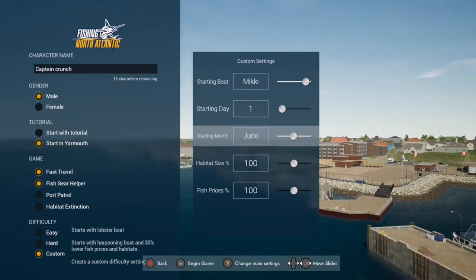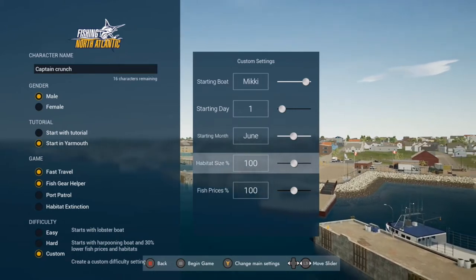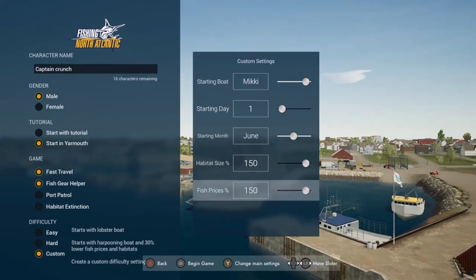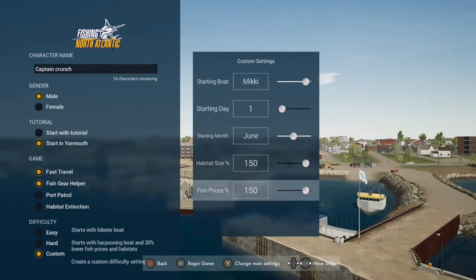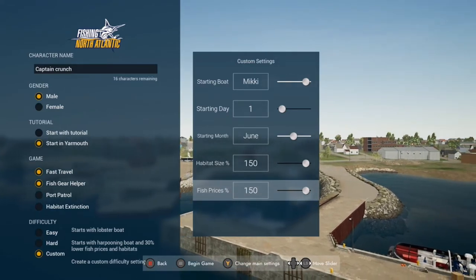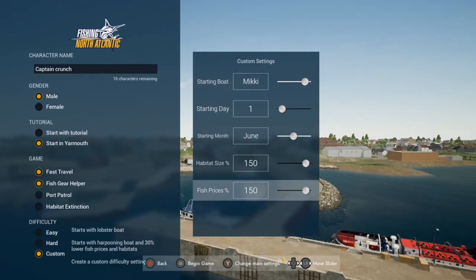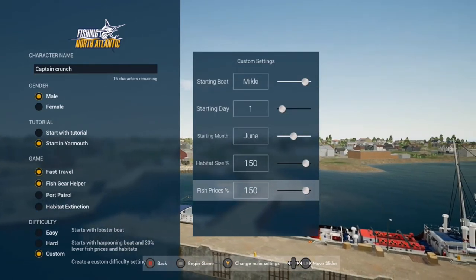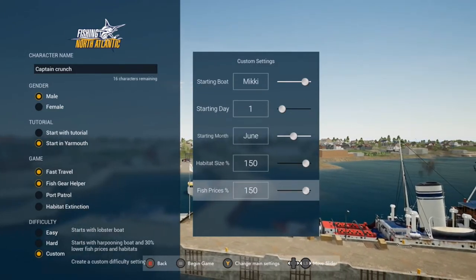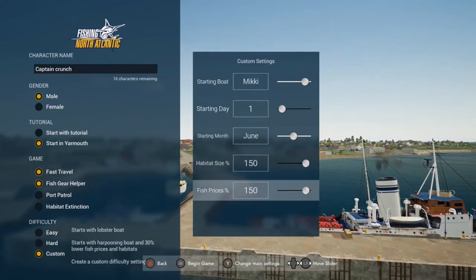And then we're going to start it on June 1st. That's when the tuna season starts. And for the sake of this video, I want to just jack up the habitat and fish price. If you want to make the game harder, you make both of them slower. It'll be more difficult, take more time, but that's up to you. You can start high if you want and then start a new save game after you've played for a bit.